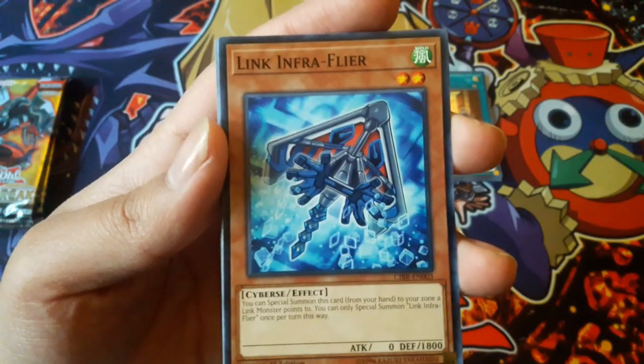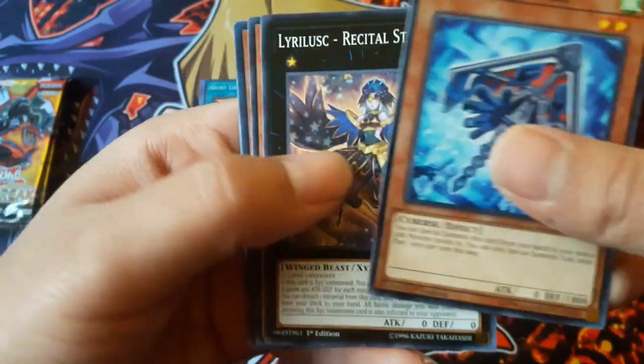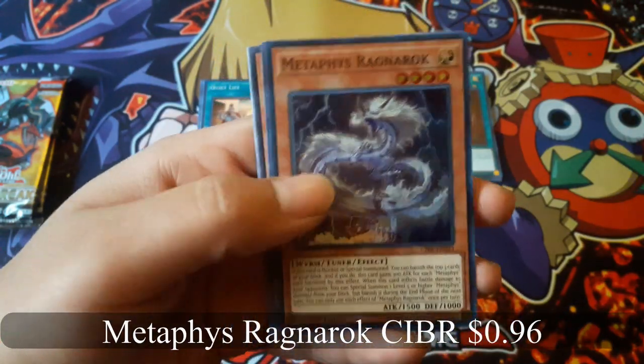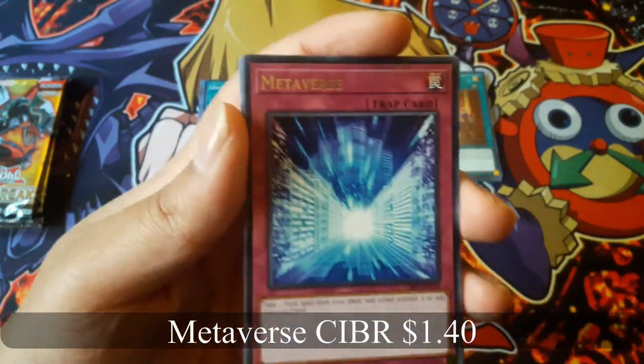Blink Inferna Flyer. Metaphys Ragnarok for a super rare, and Metaverse for a rare.